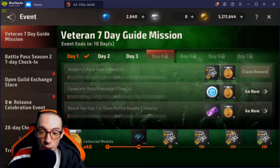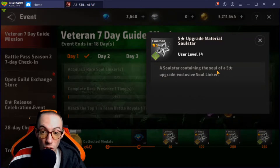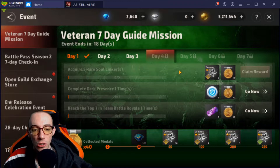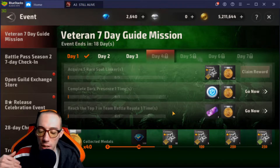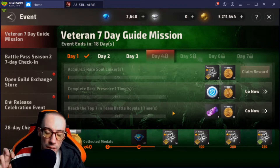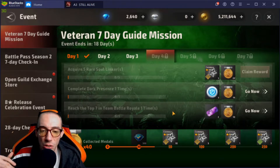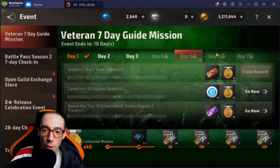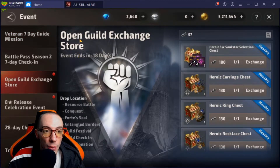There are some really good exchange events going on right now — a seven-day guide mission where you're getting tons of different things. At the bottom we're getting a five-star upgrade. This whole update they've given us a ton of free stuff to just power up our soul anchors. Soul anchors is one of the hardest things in the game and was said to be the biggest paywall aside from accessories, but with this update they gave us tons of resources to power up our soul anchors.